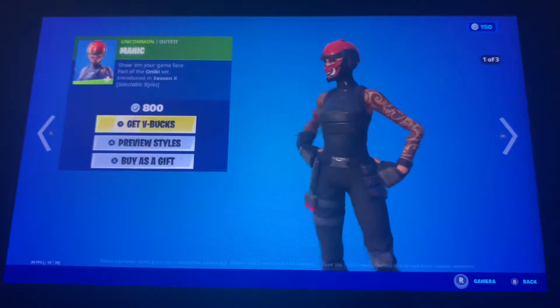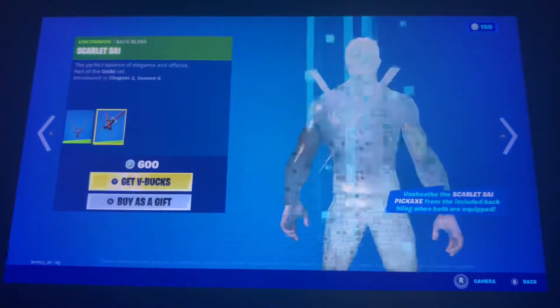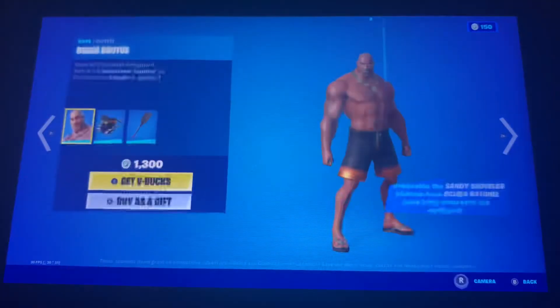We also got the Manic skin back with three added styles, with the Scarlet Scythe pickaxe and the Scarlet Scythe back bling. Red Knight with the Red Shield is also back, and the Crimson Axe is also back.